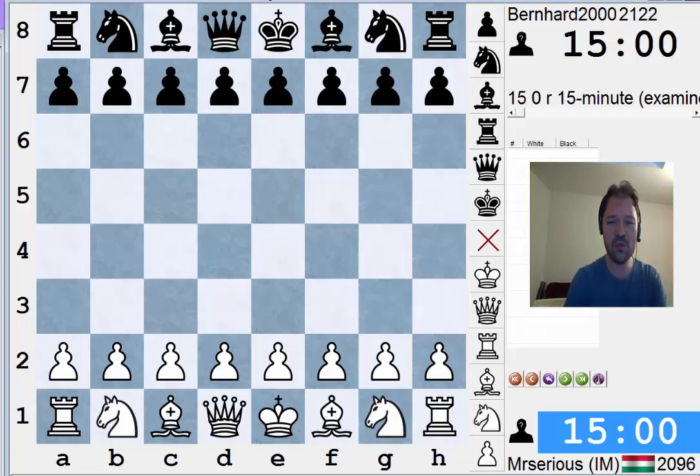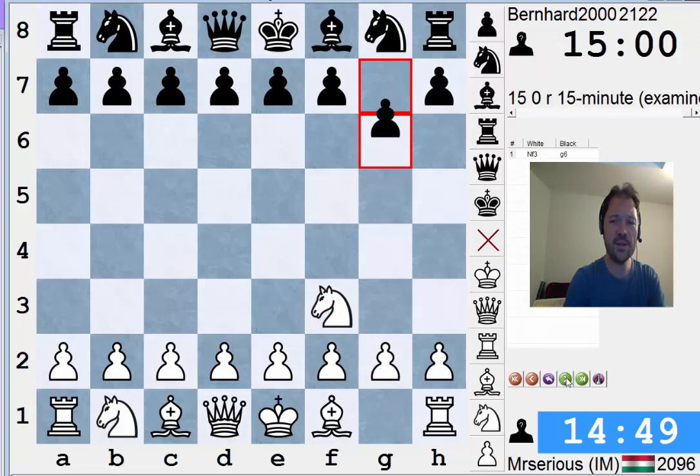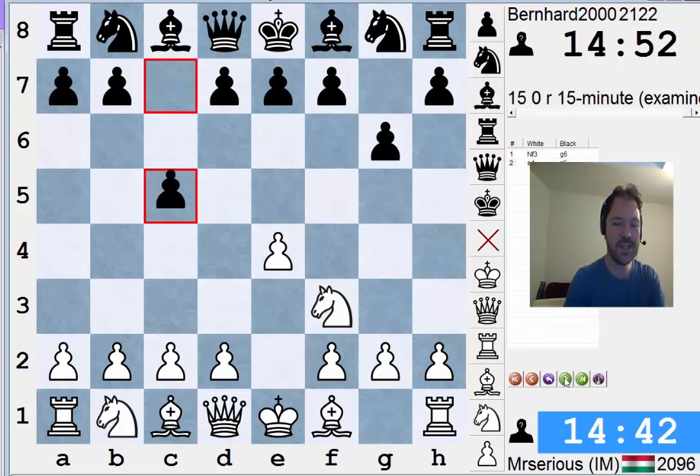This is a Hyper-Accelerated Dragon Sicilian defense analysis. I was playing white, although I do consider myself to be quite knowledgeable with black in this line. I've played more games with black than I have with white. This is a 15-minute game that I played online, and I believe I was live streaming when this game was played. The game doesn't begin with e4, but we quickly transposed to a Sicilian after e4, c5.